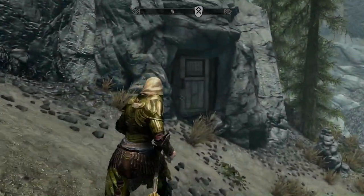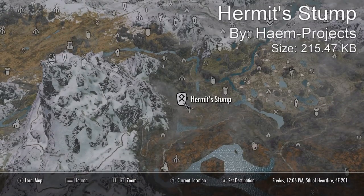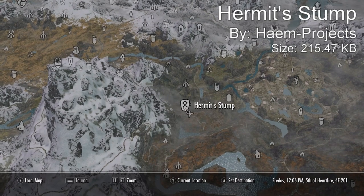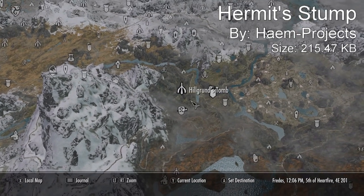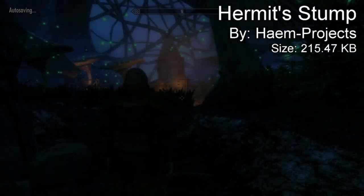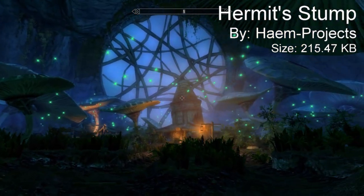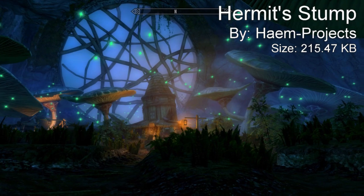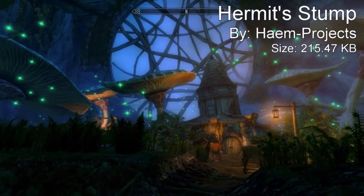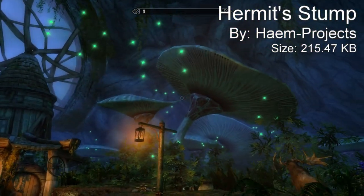Coming in at our number three spot, we have a house mod called Hermit's Stump. It's a very small, Morrowind-like house located in the Hermit's Cave near Hillgrund's Tomb, on the way to Ivarstead. There's also a map marker that appears on your map so you'll definitely be able to find it. It has an unusual design, all the crafting stations, planters, common containers, bookshelves, and different music in the interiors. The inside looks amazing and it's very different from any mod I've ever seen.